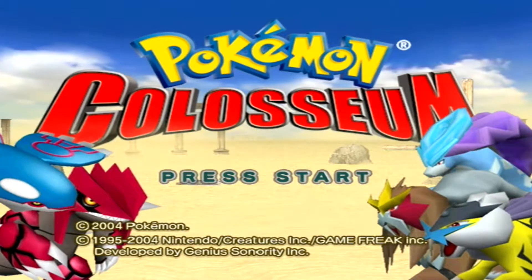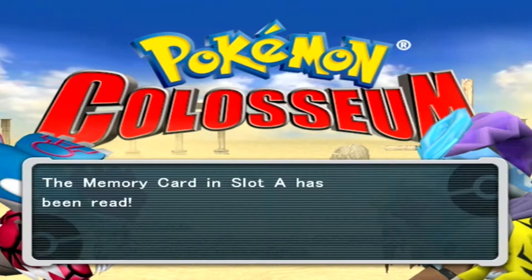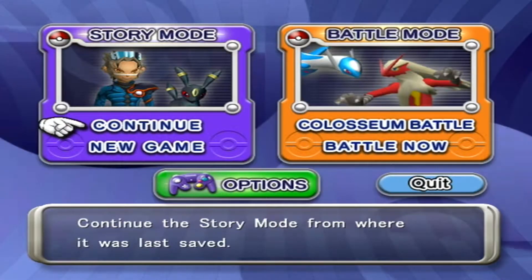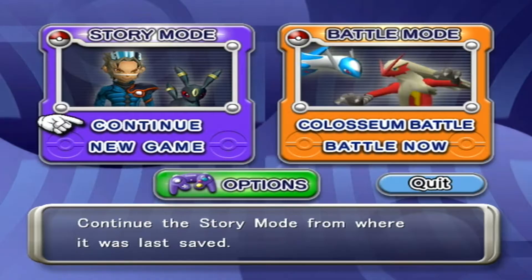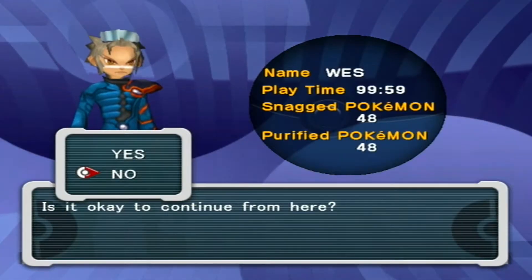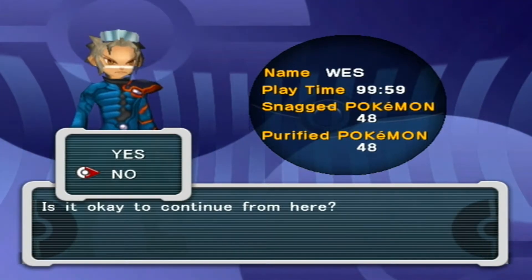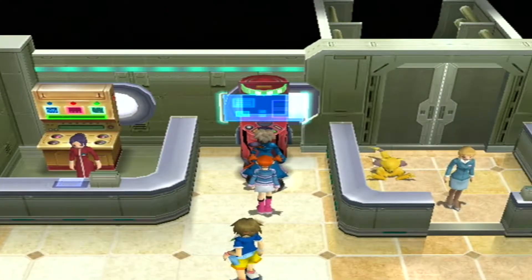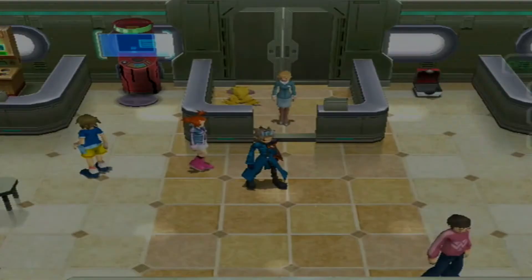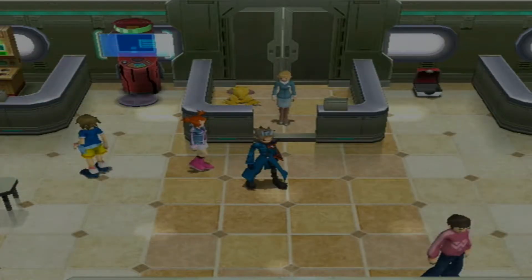Hey, what's up everyone and once again, welcome back to Pokémon Colosseum. It feels like it has been so long since I recorded this, even though for you guys it's only been a few days since you saw the last episode. Last time we finished everything — we purified all of the shadow Pokémon, as you can see right there. The main story is done and we are here now at Mount Battle because we have a Mount Battle challenge to take care of.